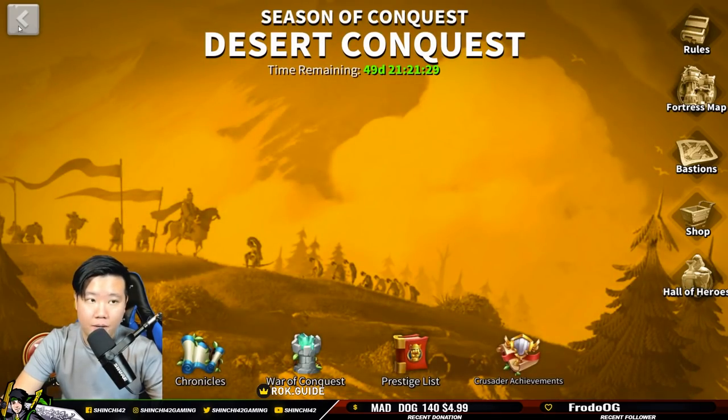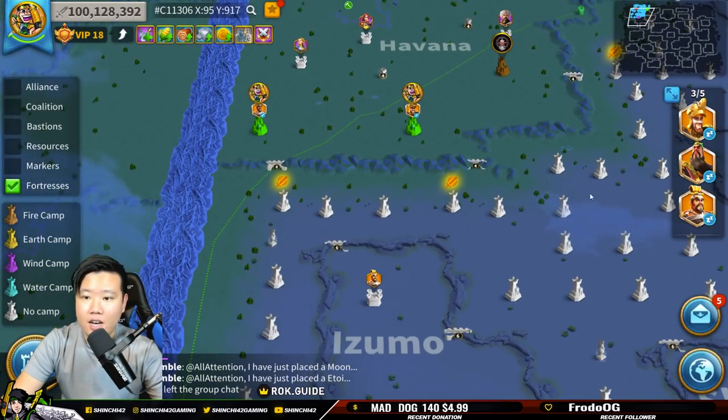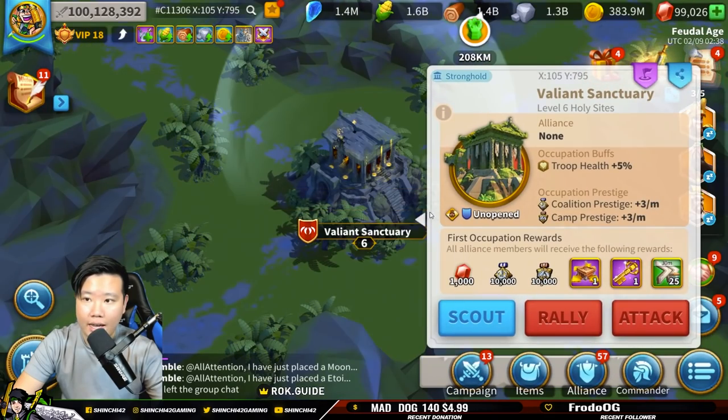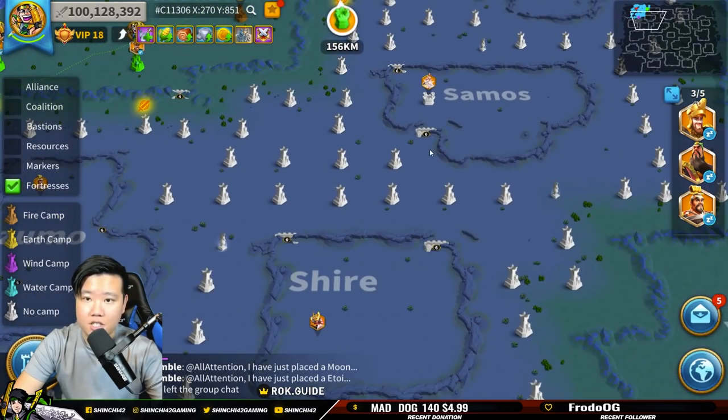So we've talked about the fortress, Ancient Fortress, Desert Fortress, and the Colossi. And if we're talking about Holy Sites, you guys should be aware of those now — things like the sanctuary, the circle, and those other structures.